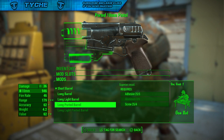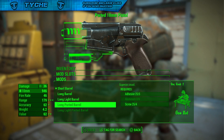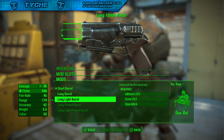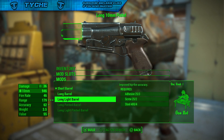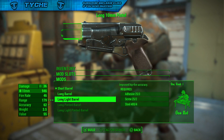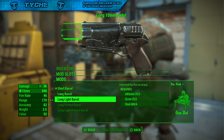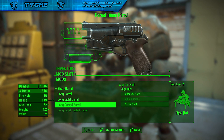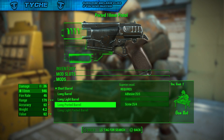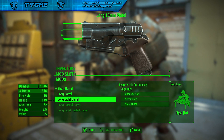As you guys can see, for this I need 6 aluminium. I've put all my stuff into a chest and only taken out the parts that I need. For the second upgrade, because I want the long ported barrel, I've got the upgrades for the long lighted barrel — which is adhesive, screws, and steel — and because I don't have the aluminium for the long ported barrel, technically I can't make it.